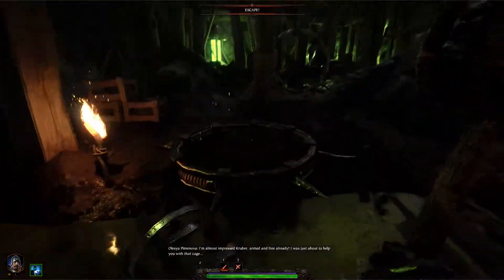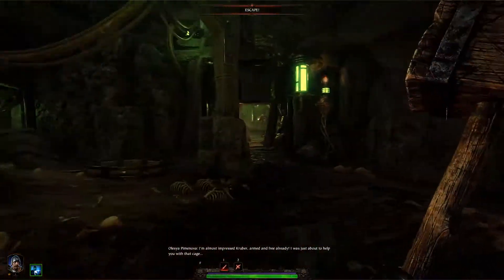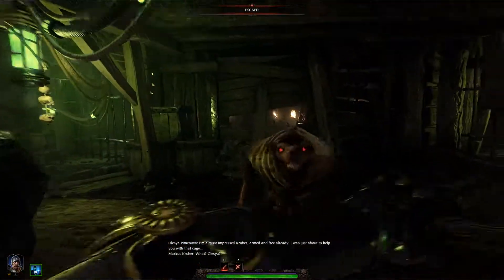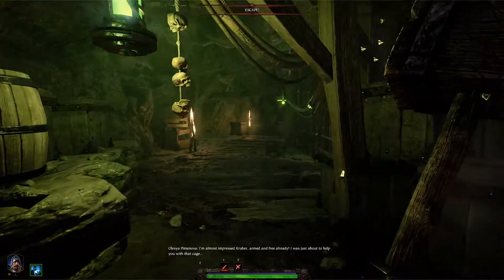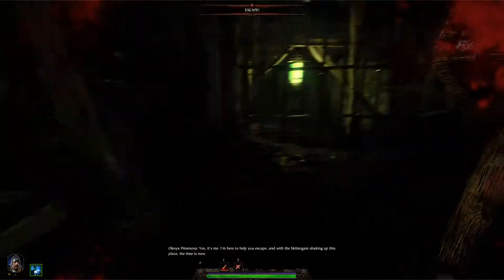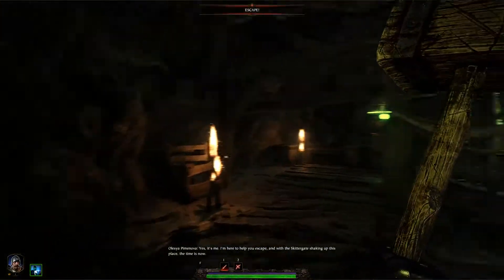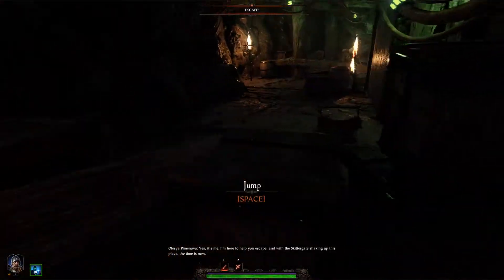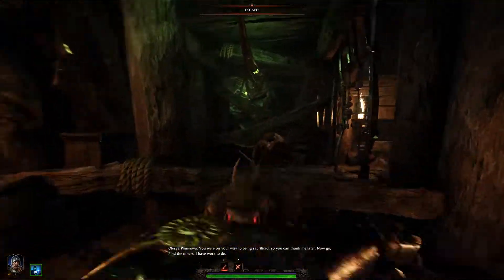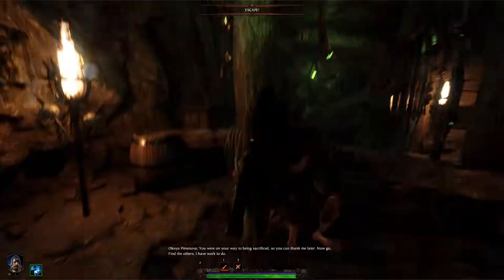I'm almost impressed, Gruber. Armed and free already. I was just about to help you with that cage. Alicia! Yes, it's me. I'm here to help you escape. And with the Skittergate shaking up this place, the time is now. Alright. You were on your way to being sacrificed, so you can thank me. Now go, find the others. I have work to do.